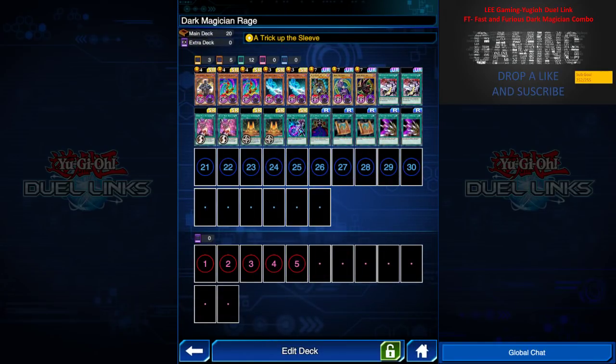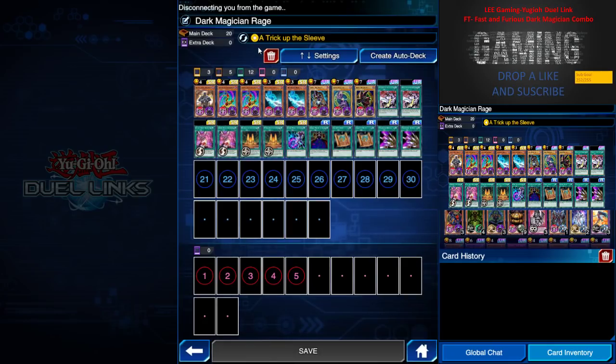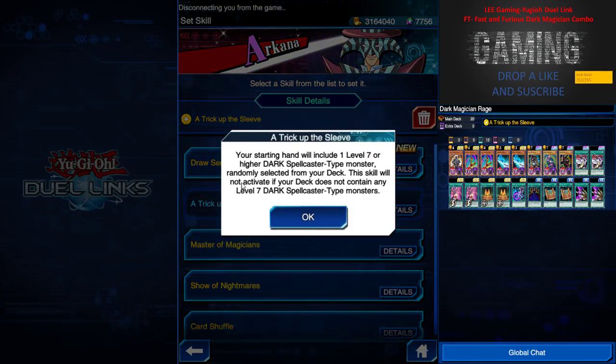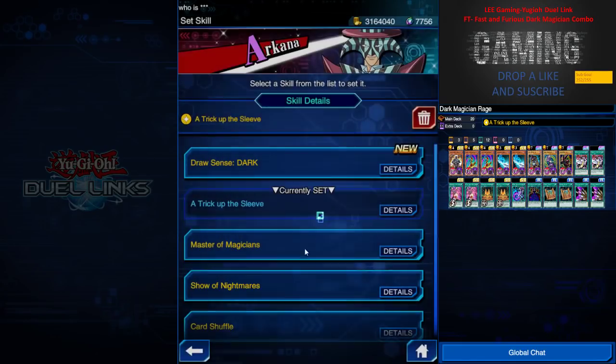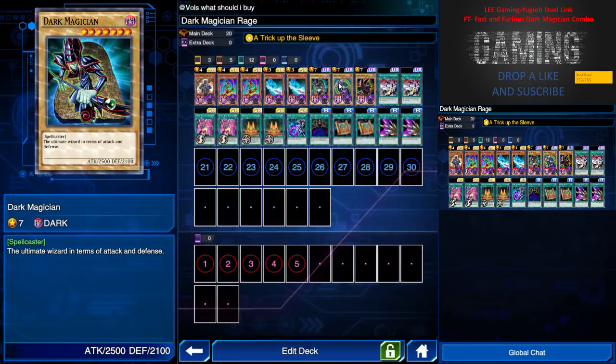So basically, this is what my decklist is about. This is purely for summoning Dark Magician. I use the skill A Trip Up The Sleeve. A Trick Up The Sleeve means your starting hand will include one level 7 or higher dark spell caster type monster, randomly selected from your deck. This skill will not activate if your deck does not contain any level 7 dark spell caster type. For this deck, we have purely 3 Dark Magicians — all level 7 — so at our starting hand, we will always have one Dark Magician for a quick summoning.